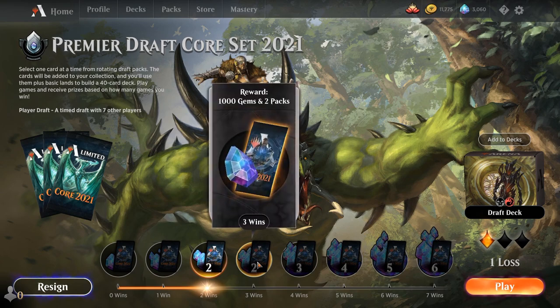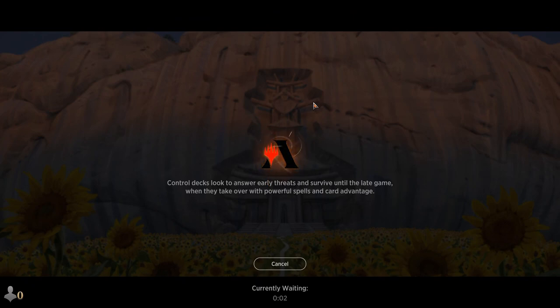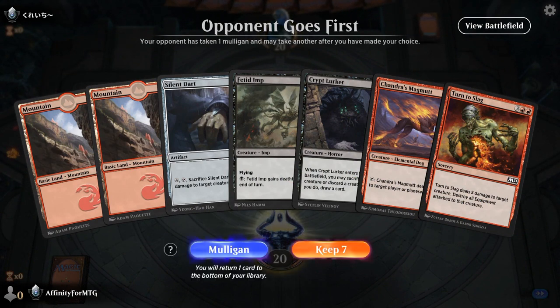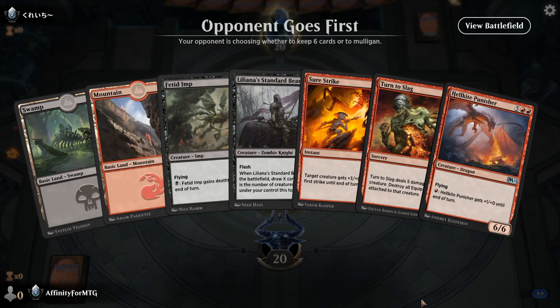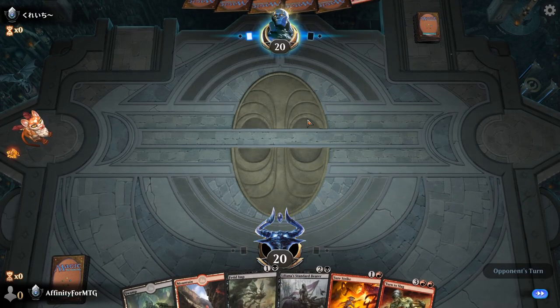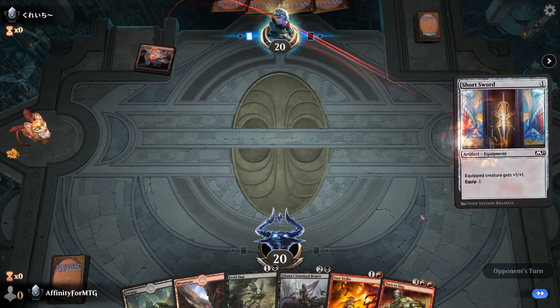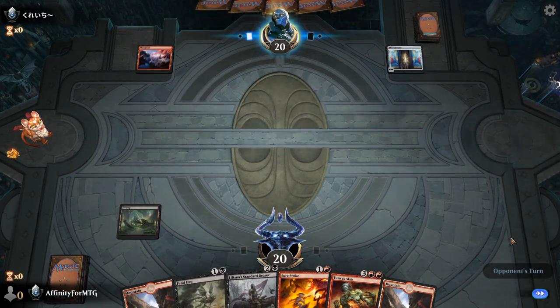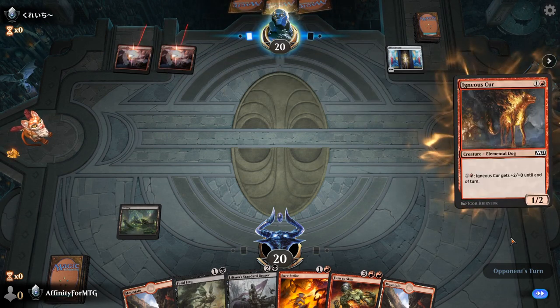One more win gets us into where we want to be with the gems. This hand is terrible. This is absolutely terrible. This is fine — it's playable, not good. We'll put the dragon down there — we'll never see it again. Another land though, we needed one of those. Turn two amp and a turn three standard bear isn't good but we have it. A decent card.